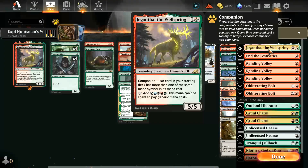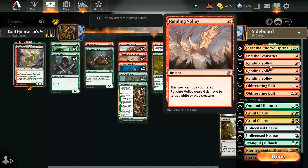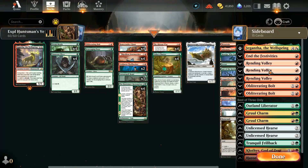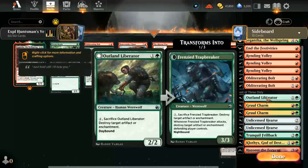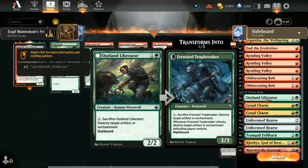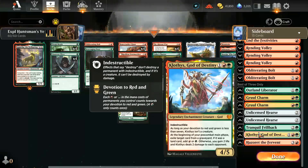In the sideboard, Gigantosaurus takes up one slot. We've got End the Festivities to deal one damage to each opponent and each creature and planeswalker they control — good at clearing one-mana elves or spirits. Rending Volley: four damage to any white or blue creature, can't be countered. A couple more Obliterating Bolts for slightly bigger creatures. Outland Liberator to destroy artifacts or enchantments. Unlicensed Hearse for additional graveyard hate, as well as Scavenging Ooze.